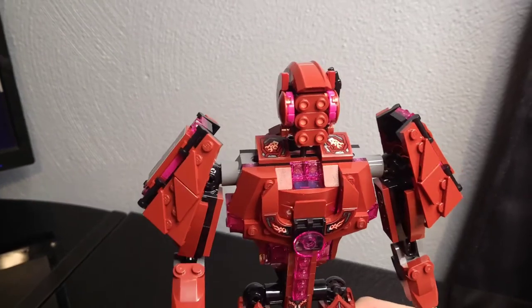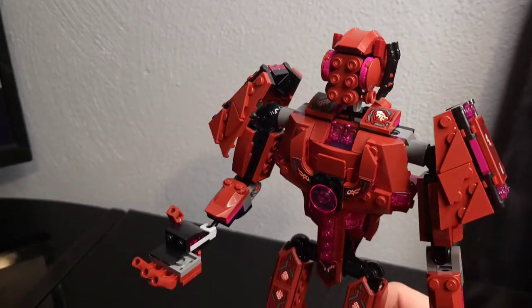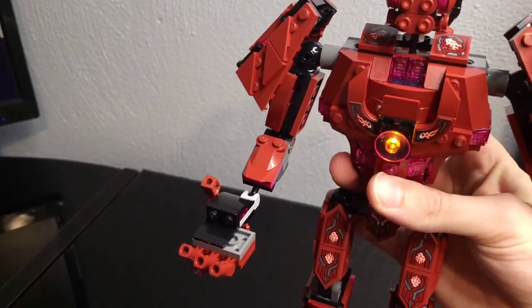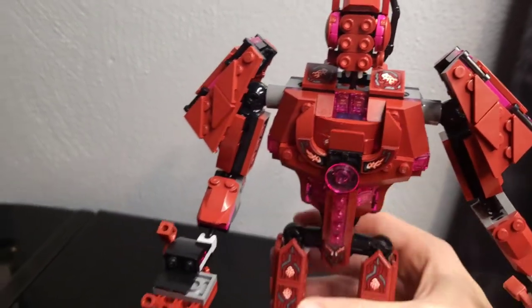I love the helmet — it looks great. Love the six eyes on it; they did a very good job there. And of course this set also has a light brick in the back. When it lights up, it illuminates his heart — basically his energy or power. That's really cool.